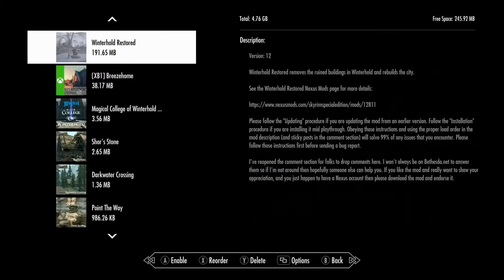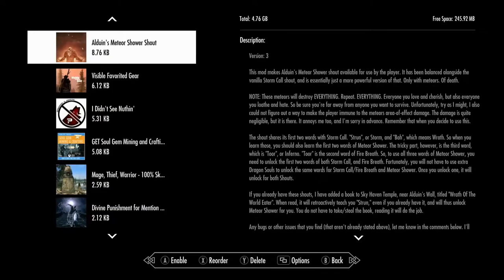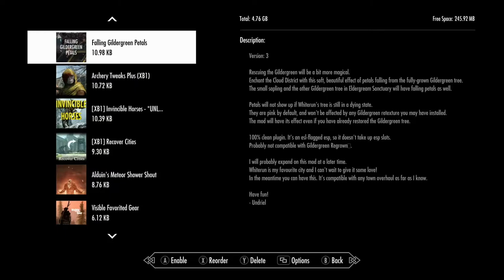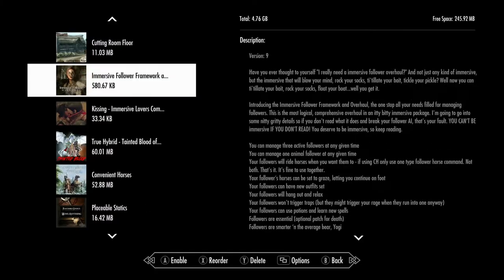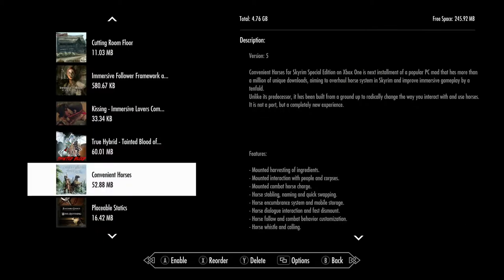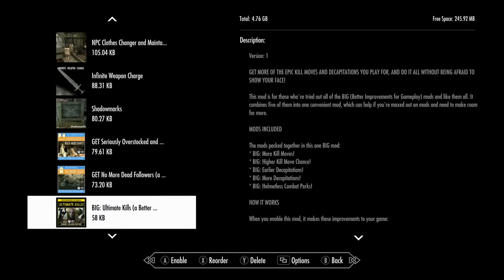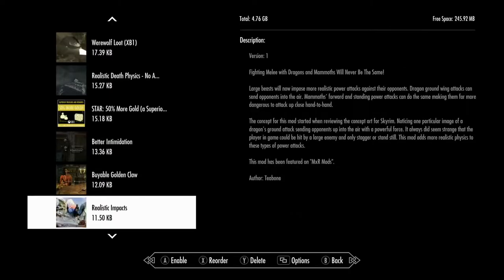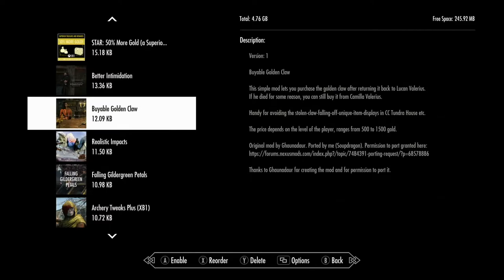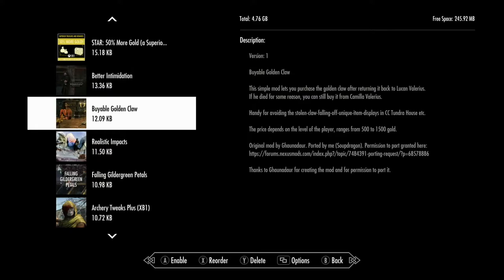There is True Hybrid, which is a big one. Convenient Horses is pretty big. Even Placeable Statics is a little big. Everything else is just little game changes and tweaks — as long as you're not replacing each other and messing with each other, you should be okay. I do question the Golden Claw mod because we're doing other stuff with merchants that may end up being an issue, though it's a very simple mod so it might be able to sneak in.